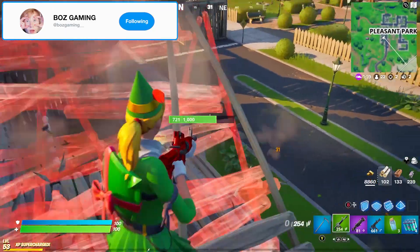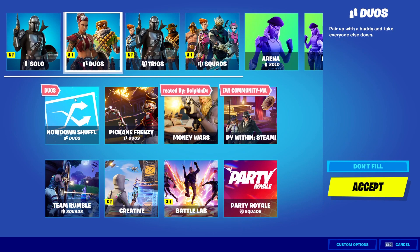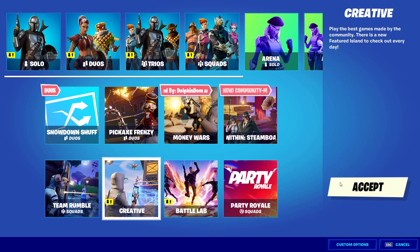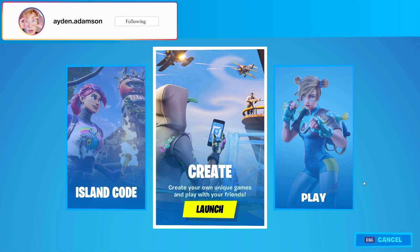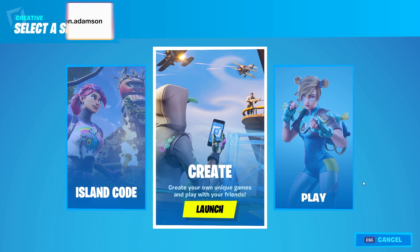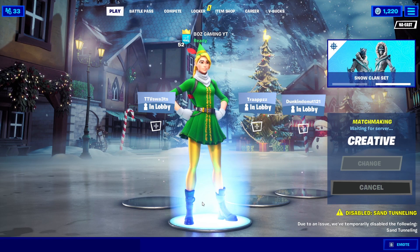With that long intro out of the way, let's go ahead and get into this video. The game mode that this glitch actually takes place in is creative. In the intro I said you can take advantage of this glitch within Fortnite Chapter 2 Season 5 to get easy wins — and I'm talking creative wins. Basically, the way this glitch works is it allows you to have insane range with your pickaxe. You can hit objects, people, or even buildings that are like one and a half floors away. It's kind of weird.